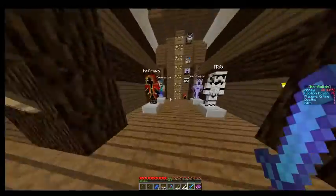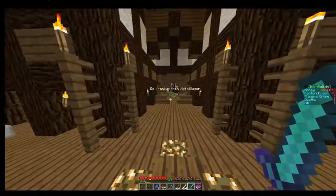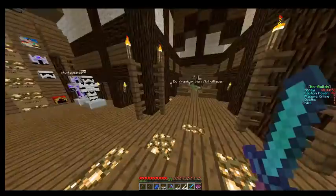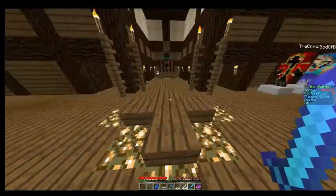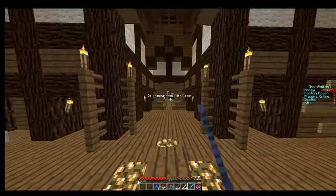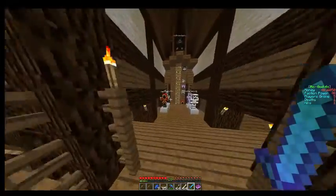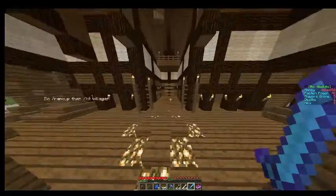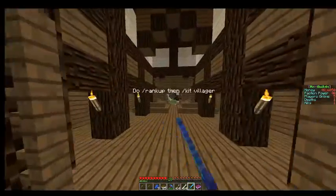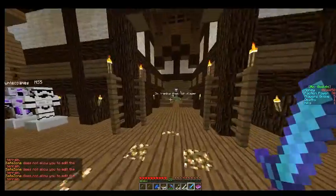When most people join your server, the first thing they look at is your spawn. What I hate is when I join a server and there's like 50,000 signs all up in your face — that tends to draw people away because they don't want to sit there and read everything. On this server I joined, there's just one little tip: if you do slash rank up, you get your own kit.